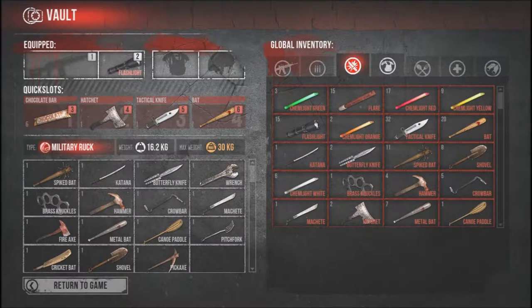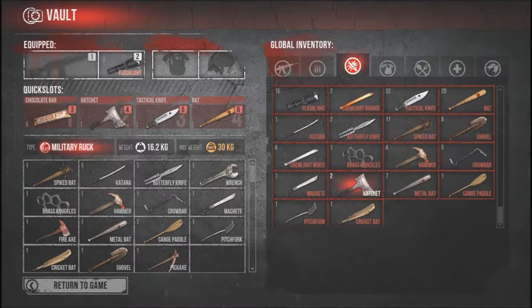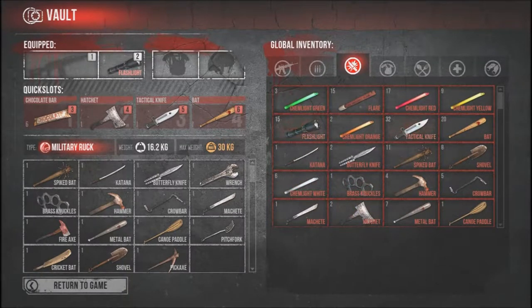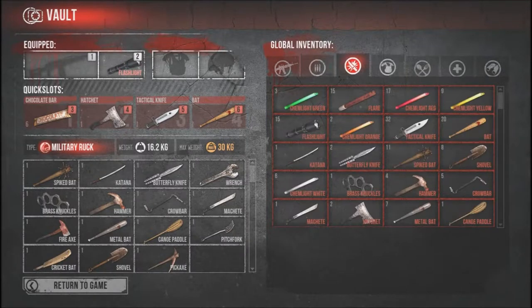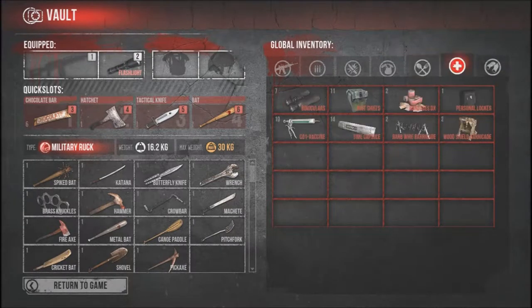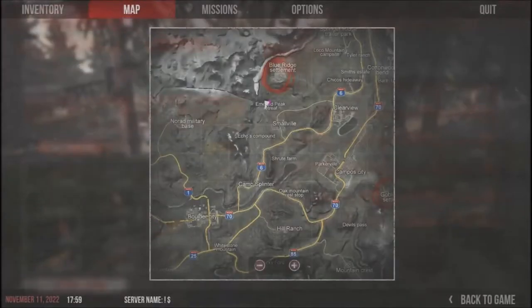All right, what's up guys. I'm going to show you the effects of each weapon — how long it takes to kill each zombie with pretty much every weapon, except for three: candy cane, police baton, and golf club. So I'm gonna skip down to where I'm gonna go kill some zombies.